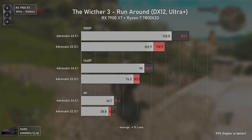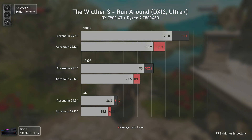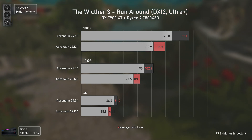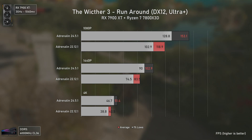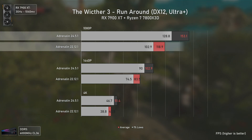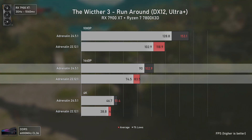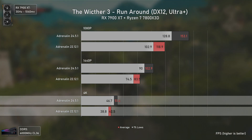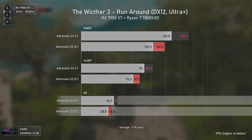The Witcher 3 is a similar scenario — released in 2015 but got a major overhaul a few months after these cards launched. In terms of results things are very different here though, with the newer drivers delivering considerable performance gains: 29% at 1080p, 23% at 1440p, and 21% at 4K, which is a very big performance uplift from drivers alone.